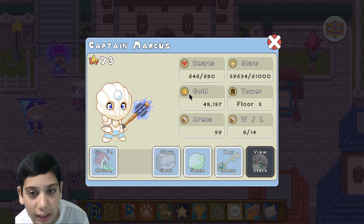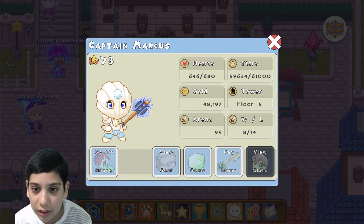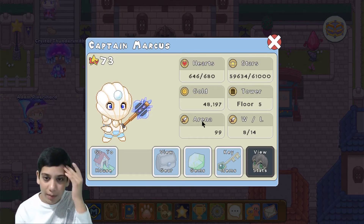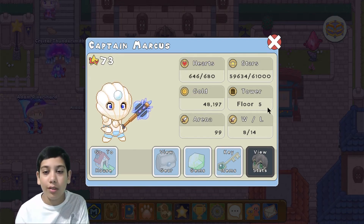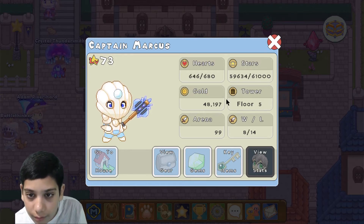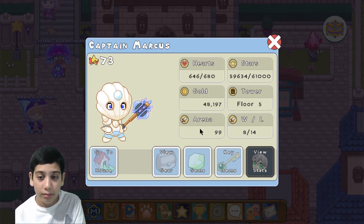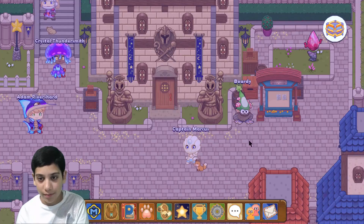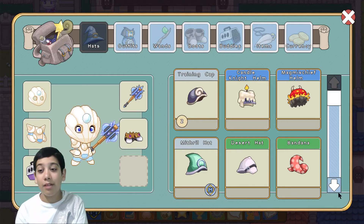I have 646 health out of 680. My stars show I'm far from leveling up. I have about 49,000 gold and I'm level 5 in the dark tower. My arena score is 99, my arena points are 99, and I've won 8 battles out of 14. Now let's go to our item armory.